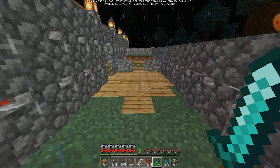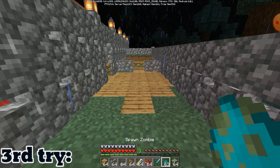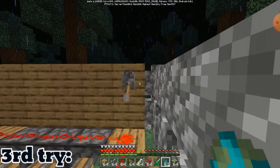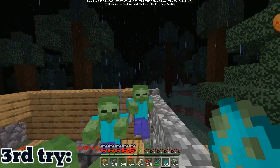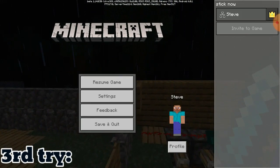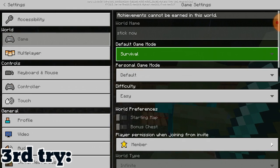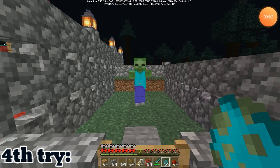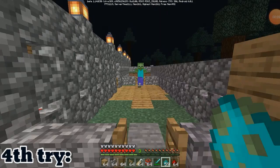I tried the third try and the zombie got there, but I just spawned another zombie — then another — three zombies total. I turned the game mode into creative and redid everything from scratch for the fourth try.